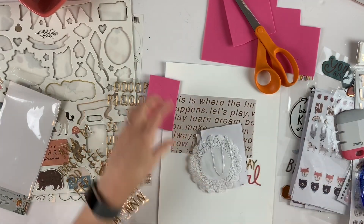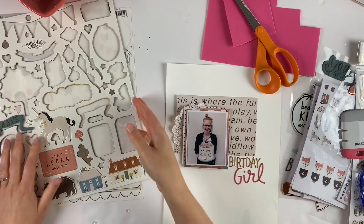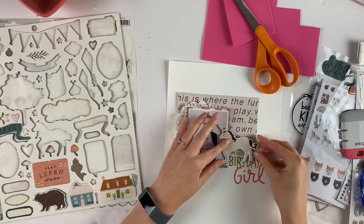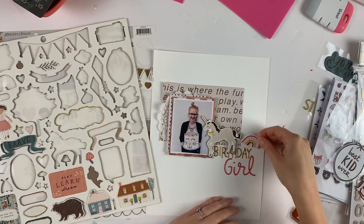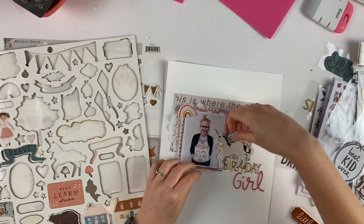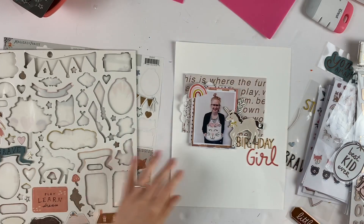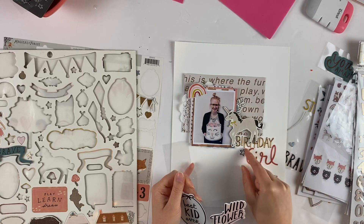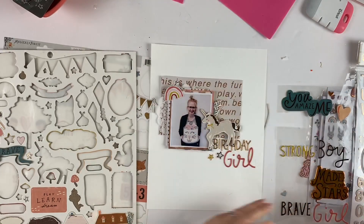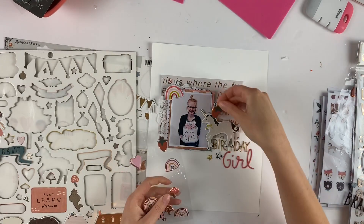'Girl' is from that sticker sheet with the enamel stickers. I think it says 'brave girl' or something, but I just used the 'girl' part and can use 'brave' for something else. I'm going to use this fun giant unicorn because I don't know when else I would use it. I was going to put a rainbow there but then it looked like it was pooping rainbows, so I moved it — that's all I'd be able to think about when I look at the layout.